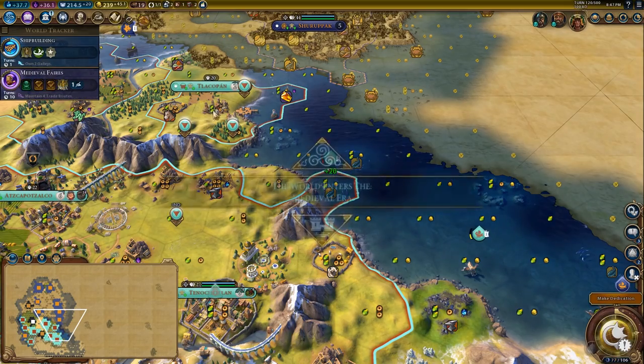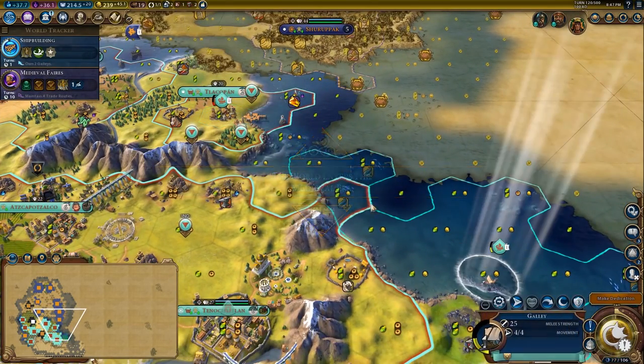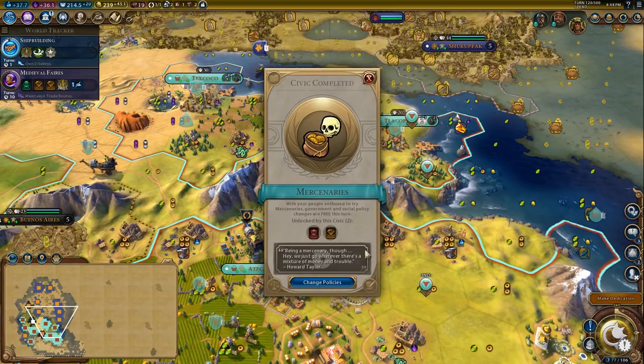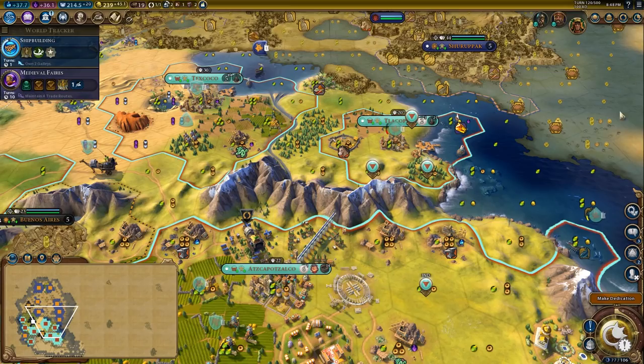Spend one turn healing here and then you're going to run up to this city. We now have access to the Mercenaries card, so if we need to upgrade our units we can do so.